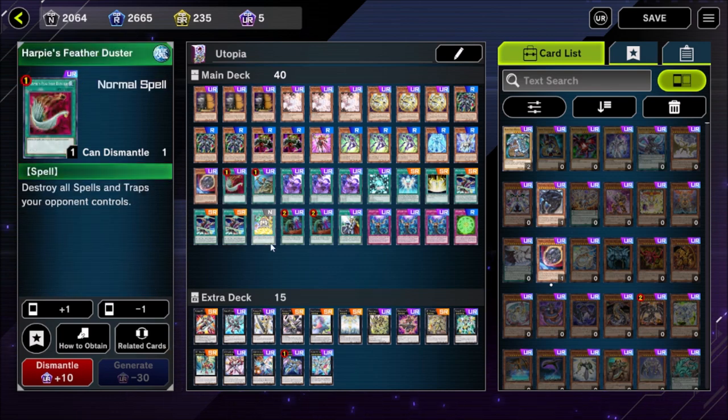We play one copy of Harpie's Feather Duster because we're only allowed to play one. It's very good at clearing opponents' spells and traps — against Eldlich it forces all their cards off initially, and against Tribrigade the Tribrigade Revolt is a challenge if the opponent holds it back. Harpie's Feather Duster takes that option away from them and lets you play your turn largely uninterrupted. It's almost always worth playing one of in every deck even if you're planning to go first, because it's just so powerful. There's that one matchup against Drytron where it feels awkward, but it'll be more reliable more often than not.